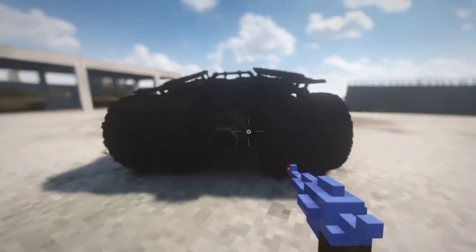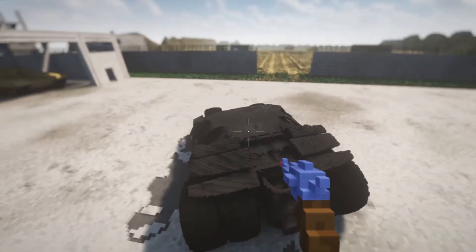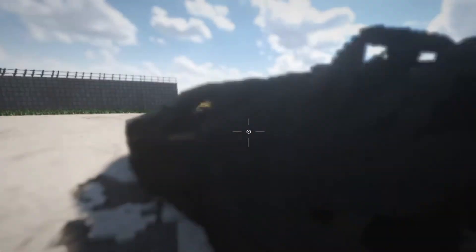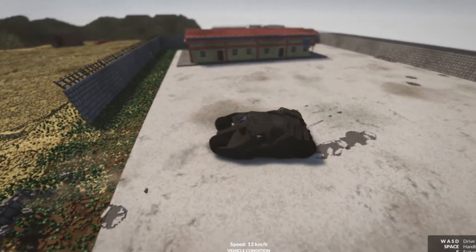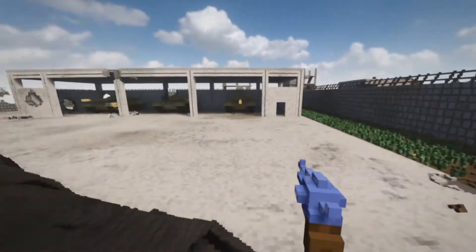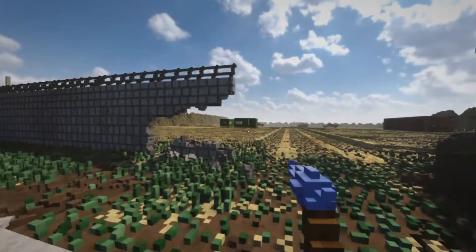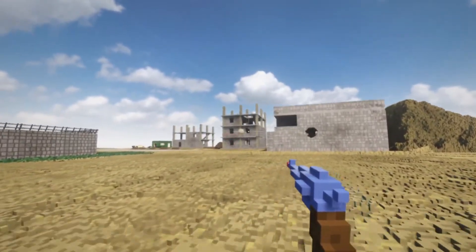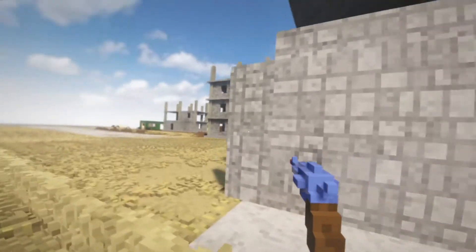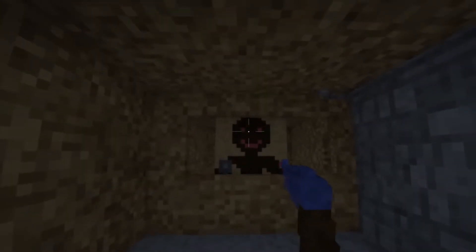Nothing can destroy the freaking Batmobile — there's nothing, no matter how hard we try. Just make everything out of the Batmobile now. The flying mod isn't active right now. The force of this thing — it goes right through it. Look at that, beautiful. It just goes right through it, went right through and went up. Freaking shooting course — ain't no bad guys gonna stand a chance against this. Just pure destruction, that's all it is.